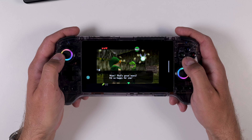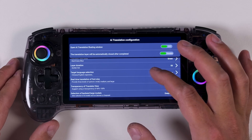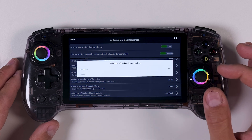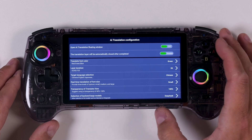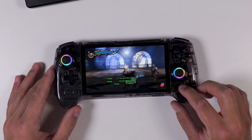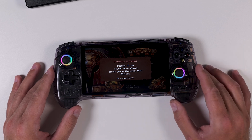In my testing I'm translating everything into German, but of course you can choose whatever language you want from the settings menu. There's already a good number of supported languages, and I'd expect more to be added over time with future updates. The AI model powering all of this is called DeepSeek, which is developed in China. If you want, you can swap it out for another model called Qwen — that option is available in the settings as well. And understandably, you won't find models like OpenAI here since Ambernic is a Chinese company.